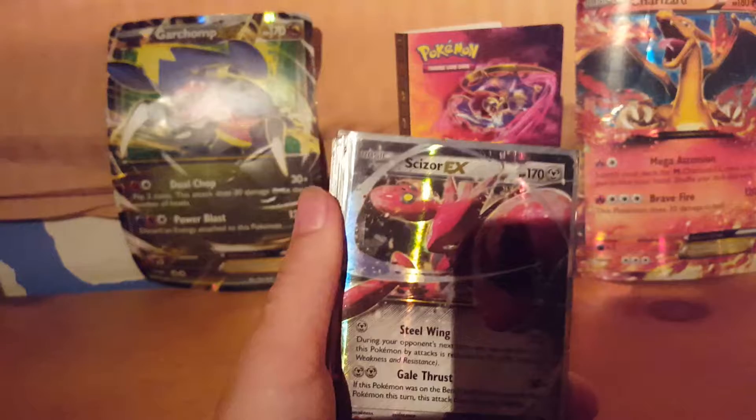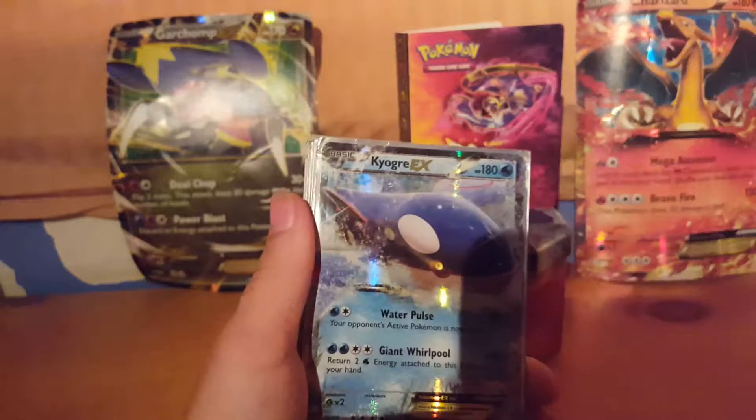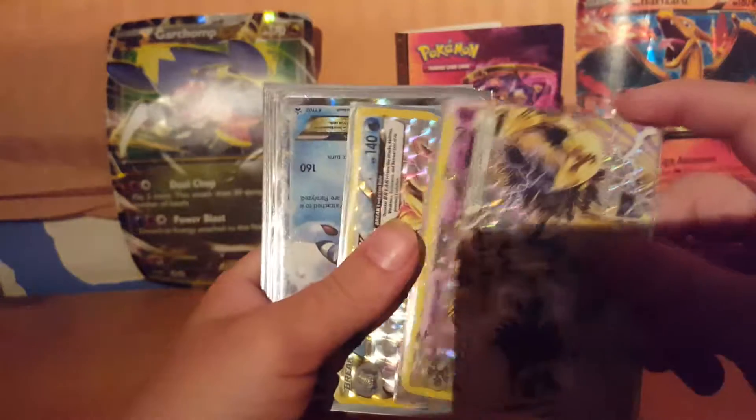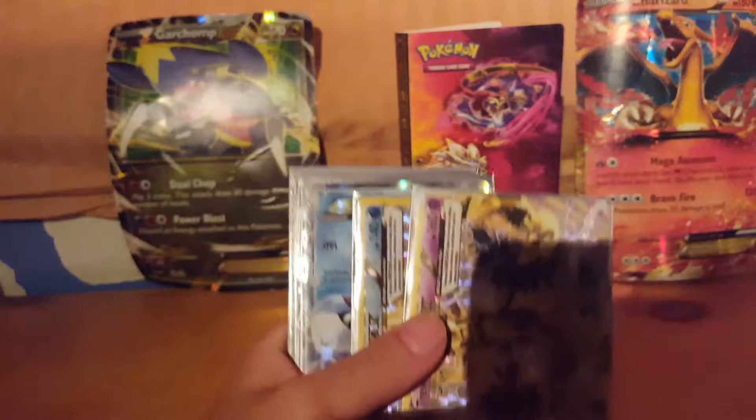Quagsire EX, Scizor EX, Kyogre EX, Seismitoad EX. Now we're on to the breaks — I'll have four breaks total. We have Trevenant break and Aurorus break.